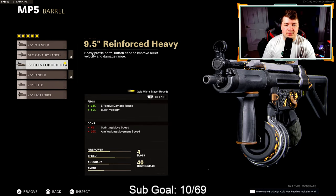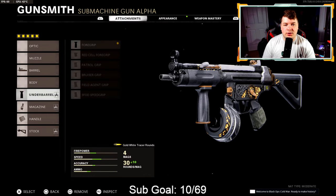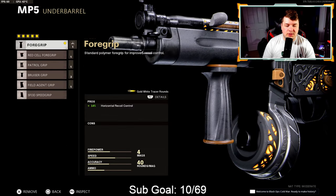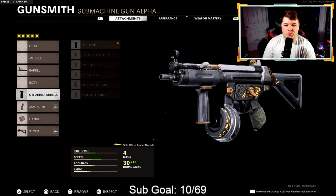Getting into it here starting with the reinforced heavy barrel — 18% effective damage range and 80% bullet velocity. That's kind of where the MP5 lacks. This brings the effective damage range up to 11.99 meters and bullet velocity up to 450 meters per second. Down to the underbarrel we have the foregrip — 14% added to horizontal recoil control. In my opinion that's basically where most of the recoil lies with the MP5. The vertical is very easily controlled, and the normal foregrip or the speed grip are both viable options.